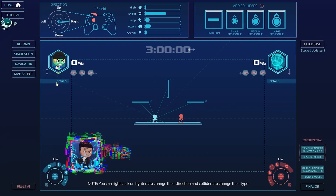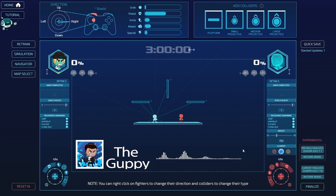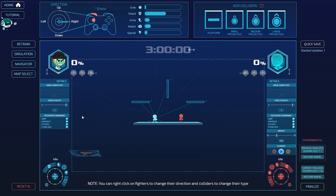Today I want to discuss the new Details section in the AI inspector. I'm going to show you how to train recoveries remaining, which I think is very important. While preparing, I also tried training shield health and noticed something weird. First, you'll notice the opponent's weight and element used to be at the top — we've moved those into this menu so you can adjust them from inside here, which makes things a lot cleaner.